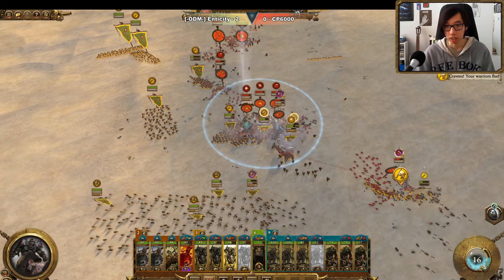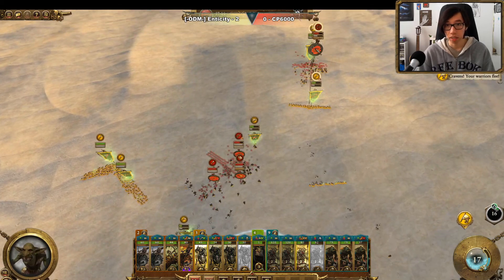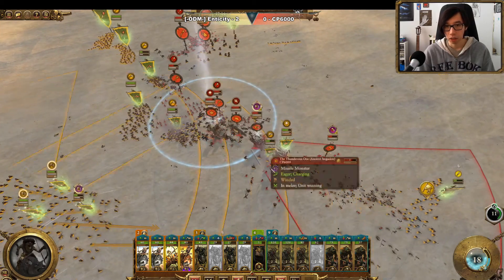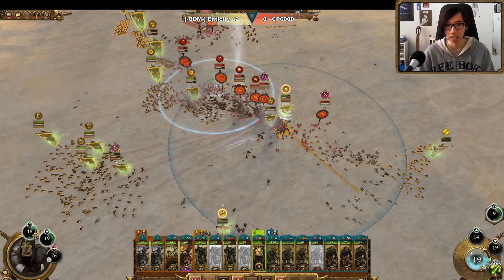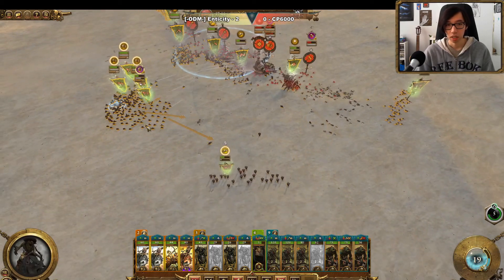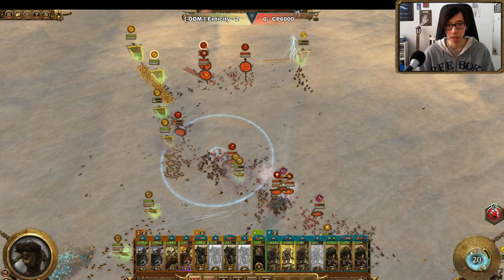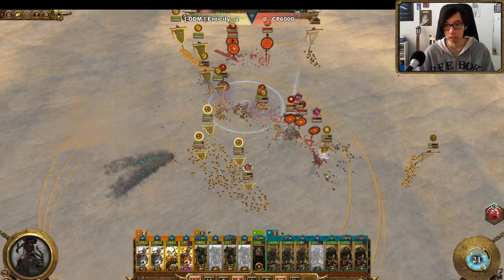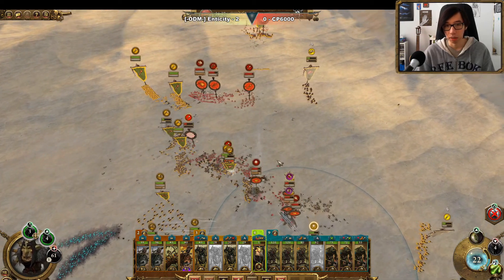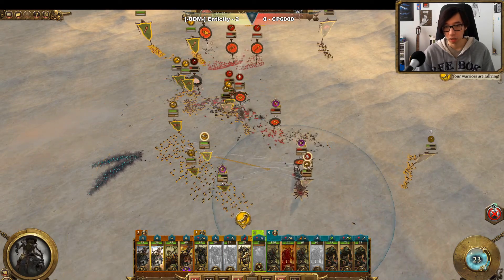It looks like a Terror Route comes down too — that's not the greatest. We're also taking a lot of damage on our Cavalry, and our focus fire on these monsters isn't exactly great. We've sort of split the damage here. A big AoE from Mazdumundi comes down and it looks like we do manage to dodge it. At the moment we're just on the run, having taken huge losses on our Cavalry.